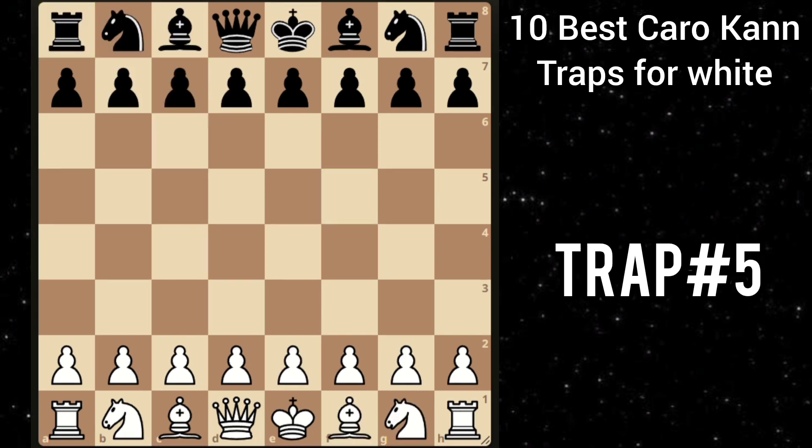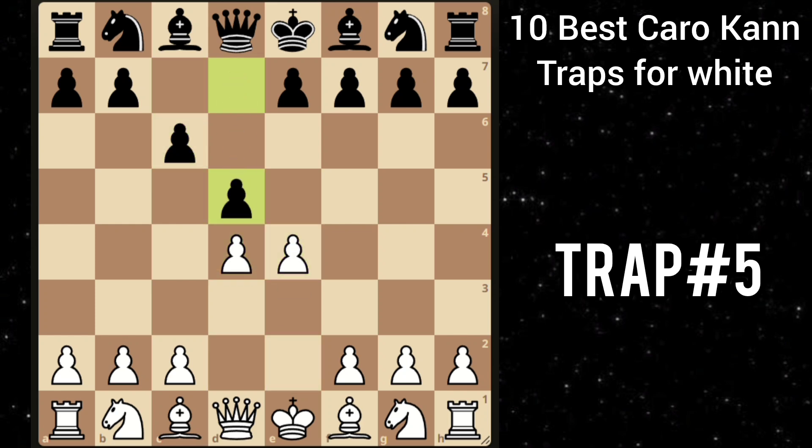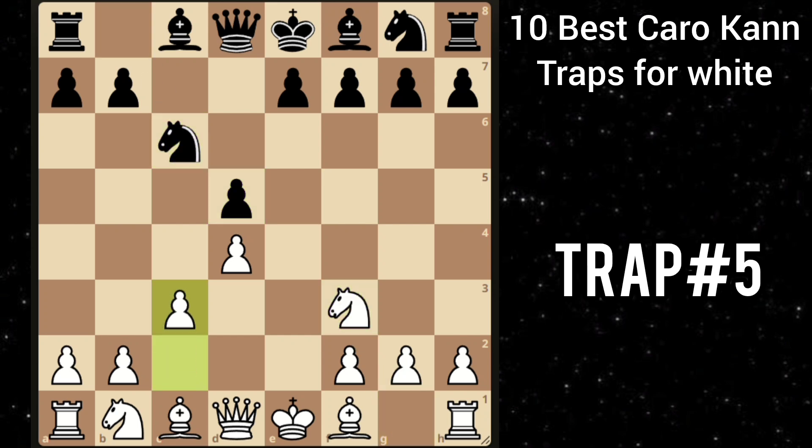Let's move on to our next trap. After e4 c6, d4, he goes d5. Then you play e takes d5 and after c takes d5, you play knight f3. He goes knight c6. Then you play c3, and here bishop g4 is a common move, pinning your knight to the queen. But you play bishop to b5, pinning his knight to the king. Then he goes e6 — a normal move. Then you play queen a4, putting pressure. So queen c7.